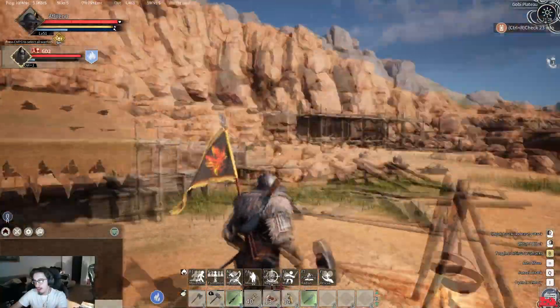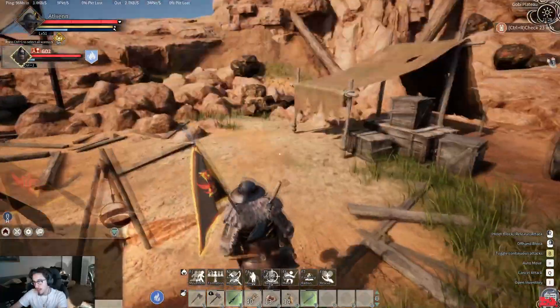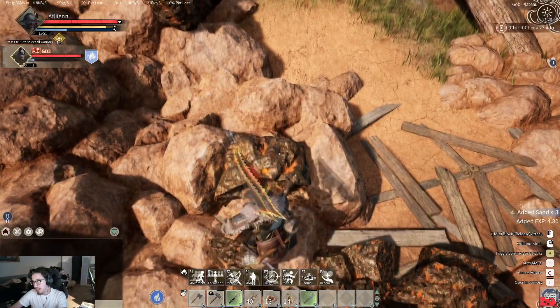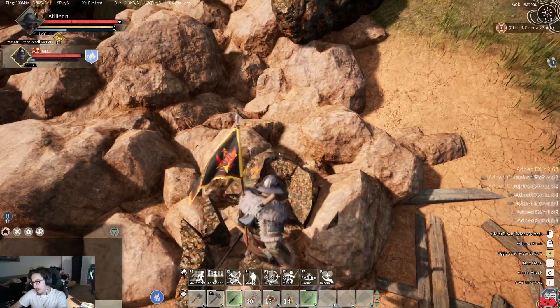If you do decide to come out here, you could probably try and snipe a few of the ores off along the wall. I do suggest coming out here with at least iron tools, because even with iron tools you'll see I'm not really getting as much black iron as I would like to.